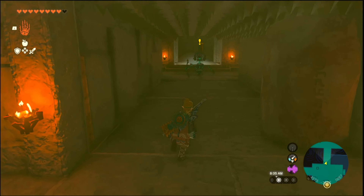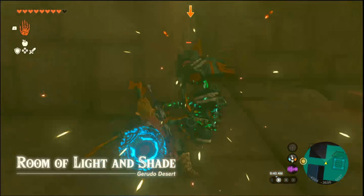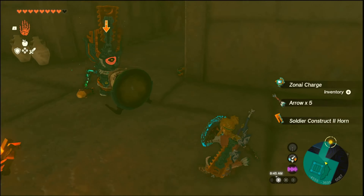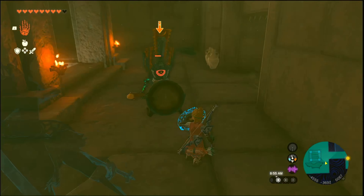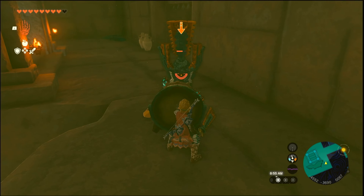Let's go this way. Press this button — we can go through. This thing is going to be a problem. We have this, and we're going to need Riju.